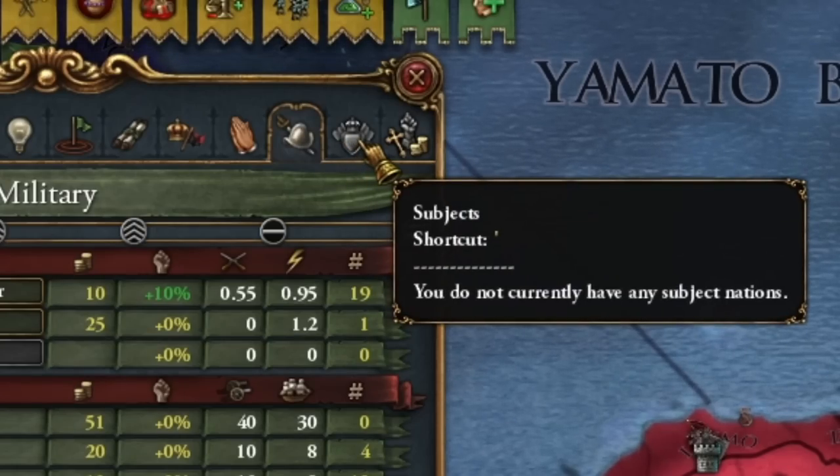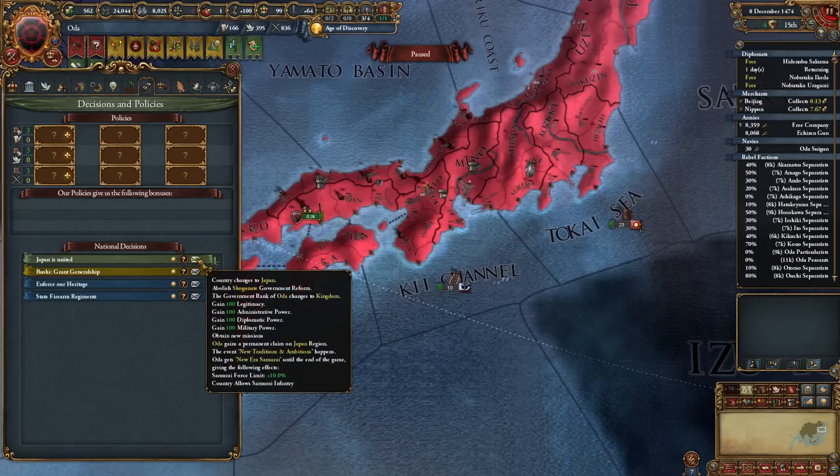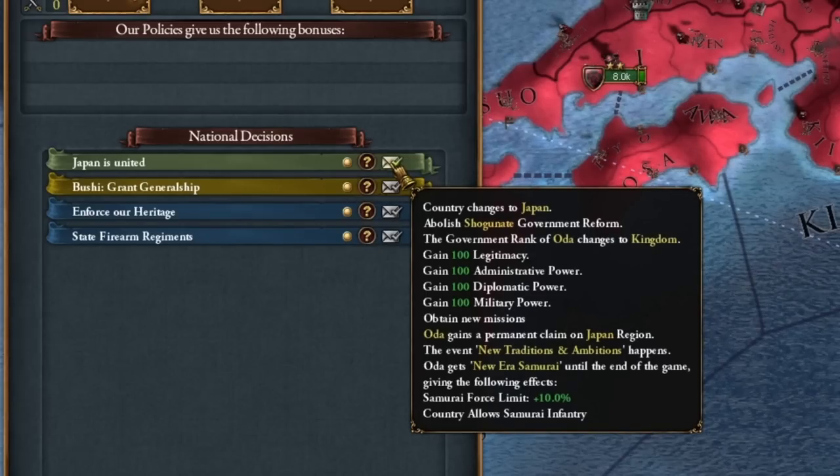Yes, I have a lot of vassals left, grayed out meaning I don't have any. Well, but that means we've unified Japan, and I'll get 100 points of each type! How nice — lots of cool stuff.